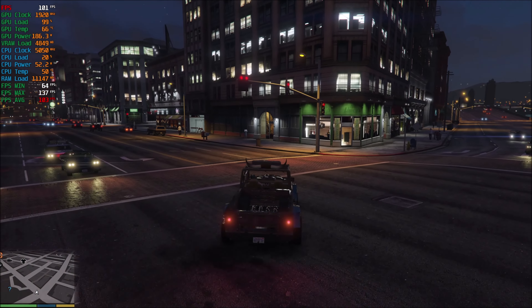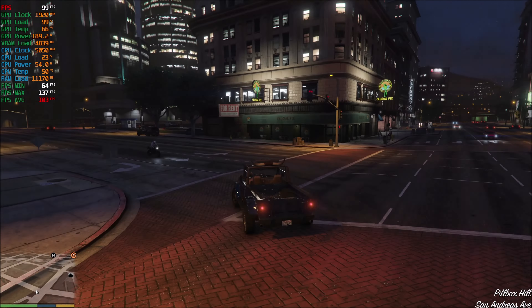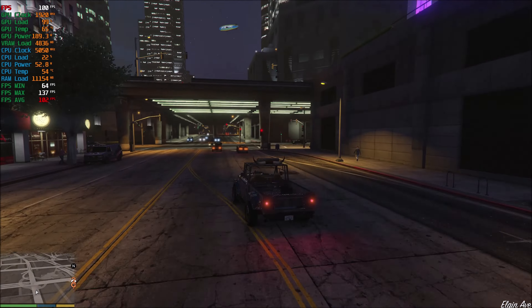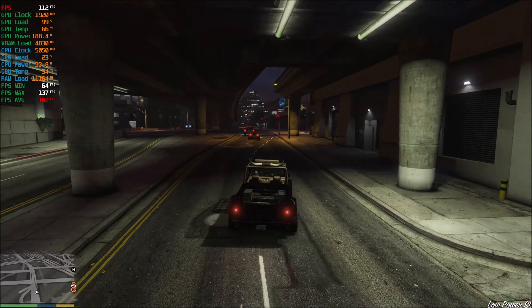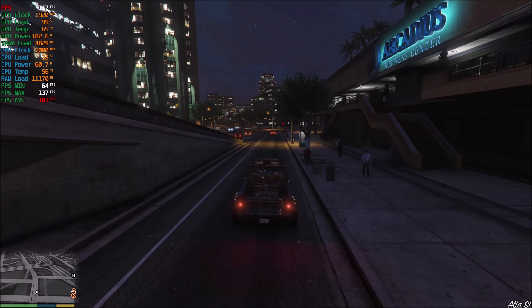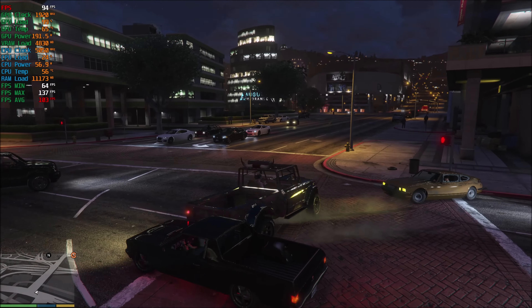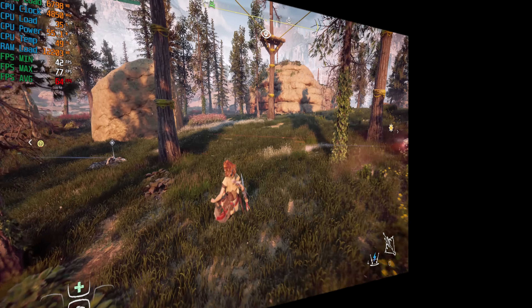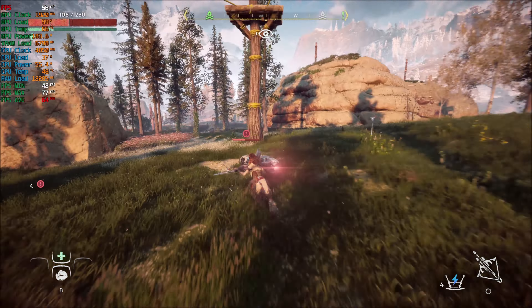Grand Theft Auto is an oldie, so there's no question the RTX 2080 had no issue playing this game — buttery smooth, averaging 103 fps, at times dipping into the low 60s but nothing major. You can actually crank up the settings in the advanced menu. I ran the advanced graphics settings off, but everything else was maxed out as far as you can take it.